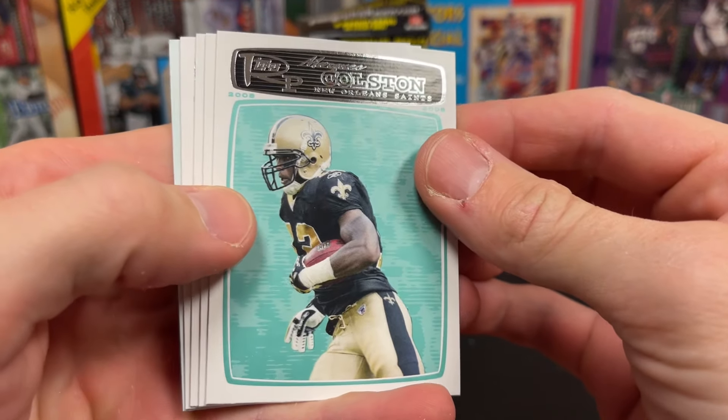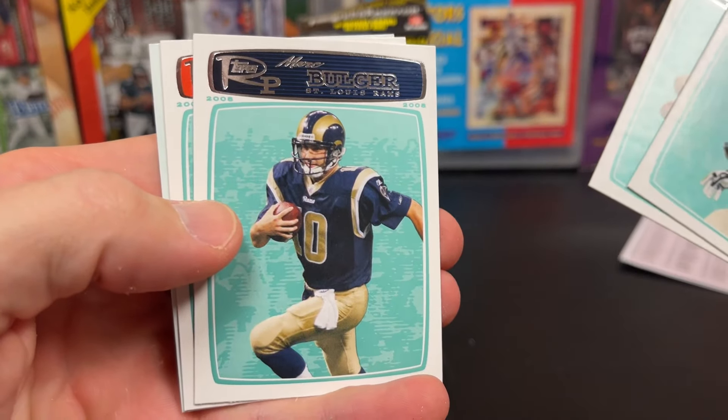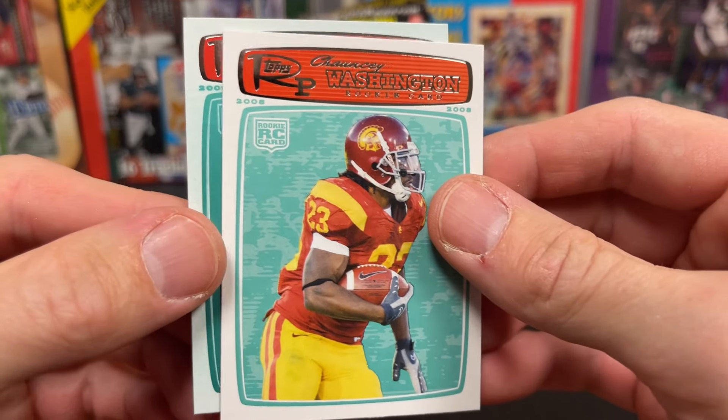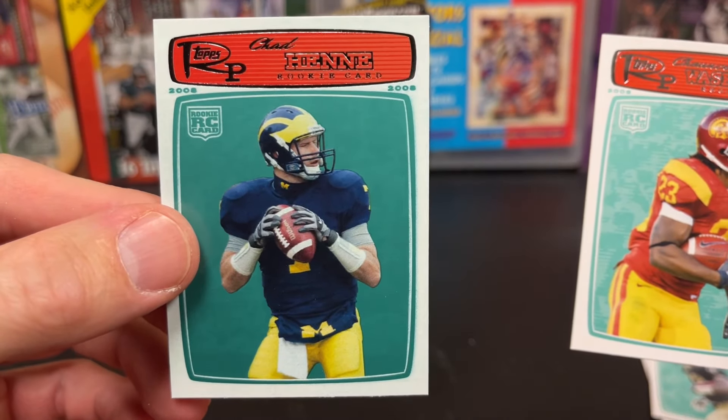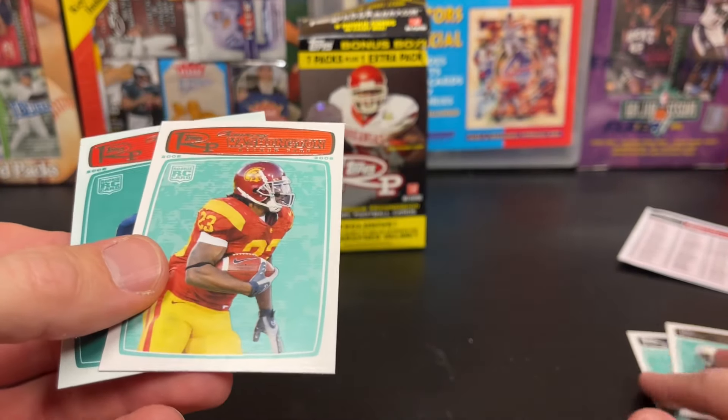I'll look at that checklist one more time here. Marcus, Colston, T-Jack, Boger, Washington, Chad Henney — so a couple of rookies.